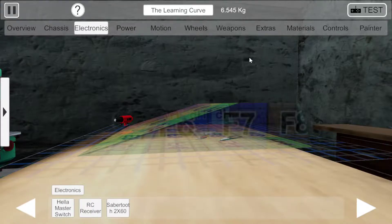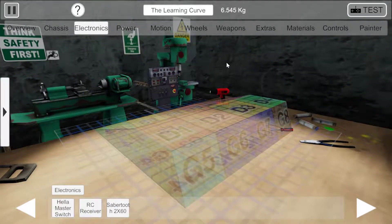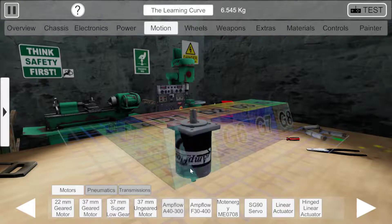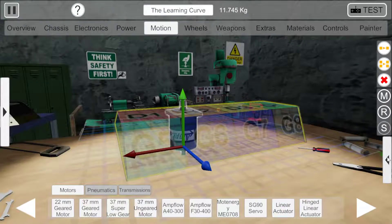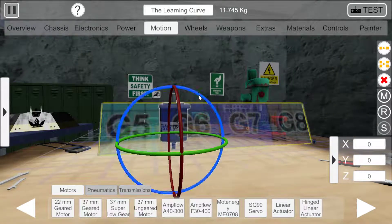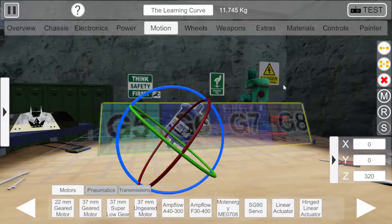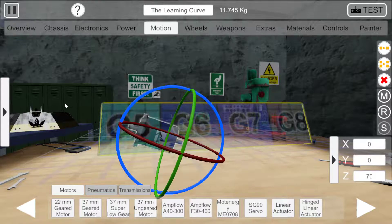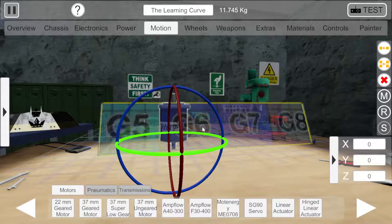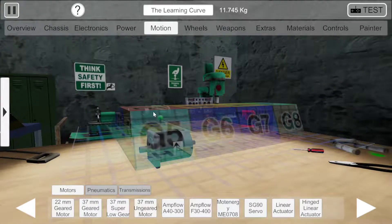We're building the absolute simplest robot you could possibly build, so we just need to start off with a motor. This arrow here brings out a little screen where you can see the exact numbers for the various axes you're rotating and moving things in. If I drag it on the blue — the Z-axis — the Z value changes. Red is the X-axis, and green is the Y-axis. So we want to stick that motor on its side.